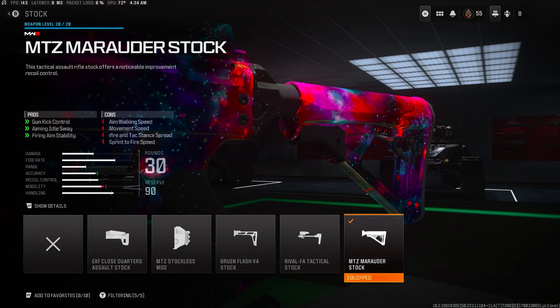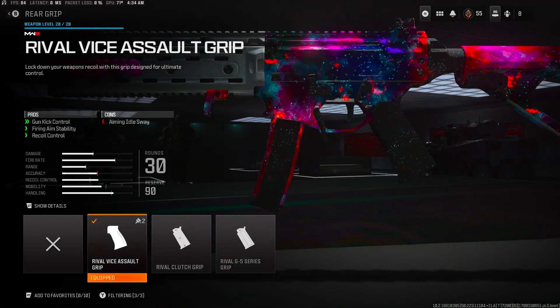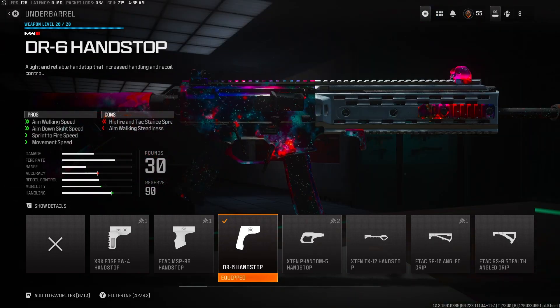Going off to the stock, we run the Marauder stock. It's the best stock in the game for SMGs. All SMGs should be running this if they have it. Going with the assault grip for the gun kick and the recoil control so we can shoot far range, as you'll see in clips.